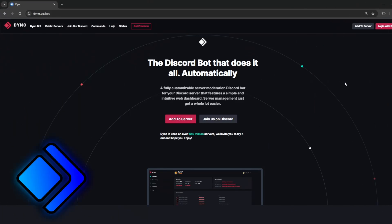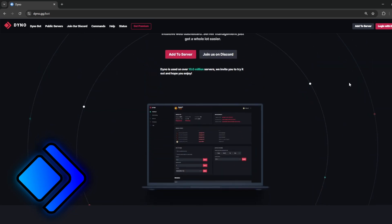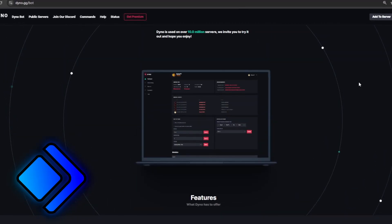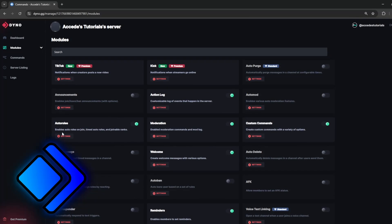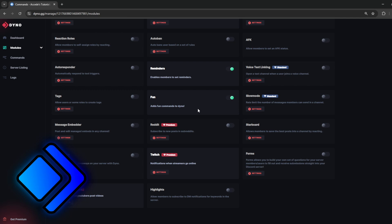The very first moderation bot we're going to look at is the Dino bot. This bot is one of the top bots in terms of offering everything you'd ever need with moderation. The next moderation bots I list can all be traded out for each other — they're all very good and offer pretty much the same stuff. Dino offers an action log, auto moderation, auto roles, moderation commands, custom commands, welcome channels, reaction roles, reminders, and a lot more, including some fun commands as well.